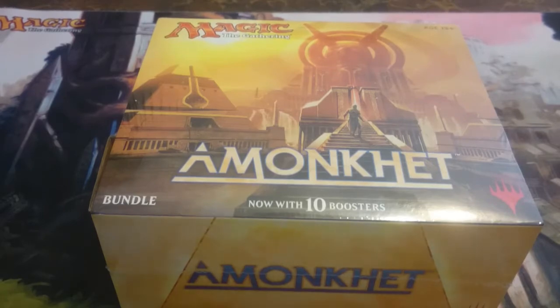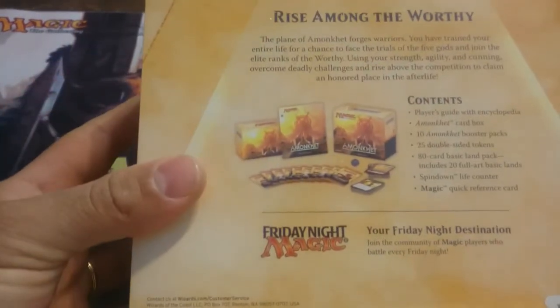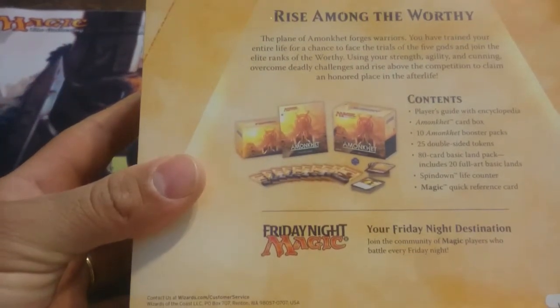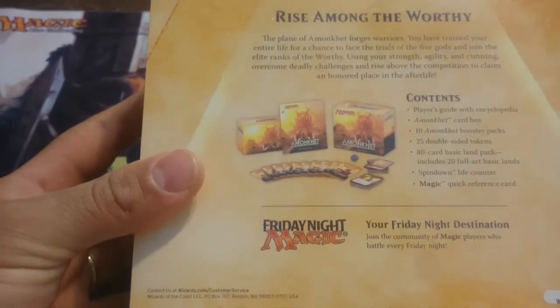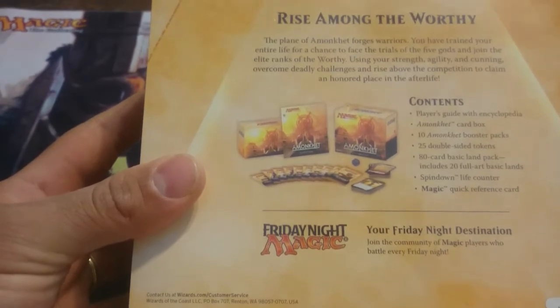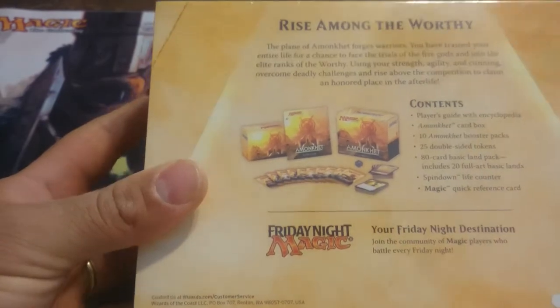There's 10 boosters in this box, and on the back it'll show you what it comes with. There's a player's guide, there's a card box, there's 10 booster packs, 25 double-sided tokens in these boxes, there's an 80 basic land pack including 20 full art basic lands. Then you've got your spin-down life counter and just a quick reference card.